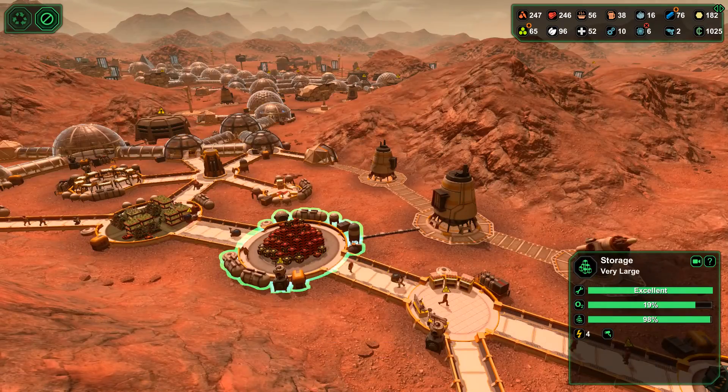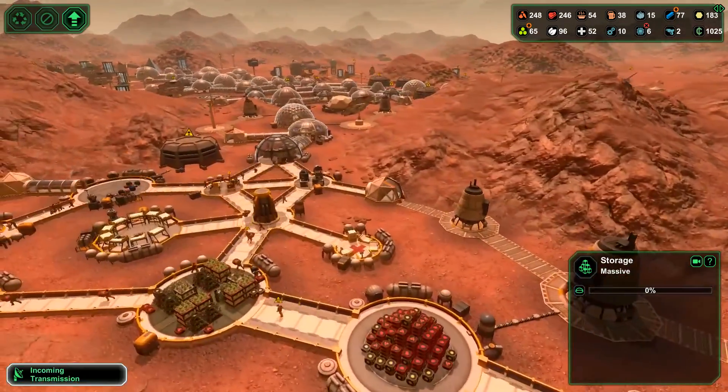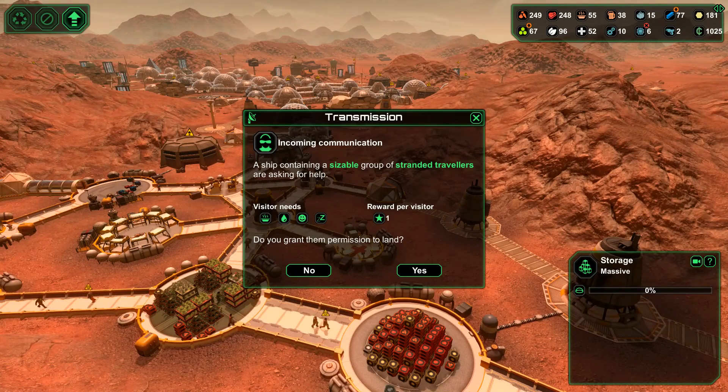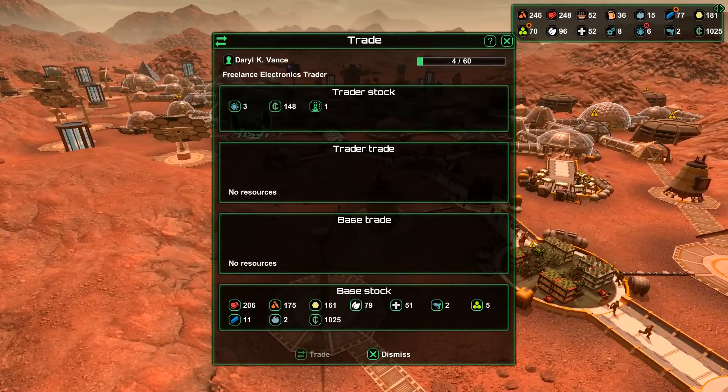That one is pretty much full, so that massive storage facility will actually help out. Incoming transmission — stranded travelers are asking for help. You're more than welcome to come to my colony here.